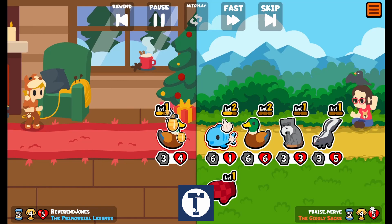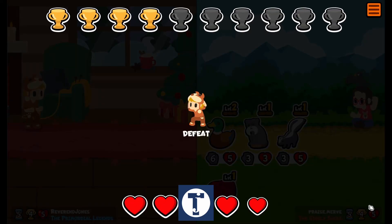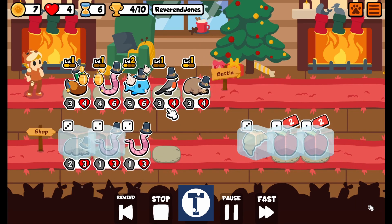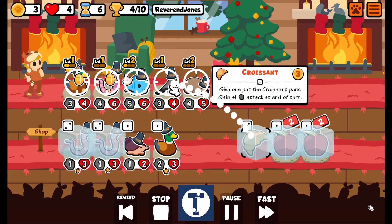It looks like we are gonna get smoked this time. Go B, go! Yeah — B did not win it for us. Good effort, B. Look at all those apples, look at all those worms and moles. Worms and moles — they're like underground friends, they hang out with each other underground.